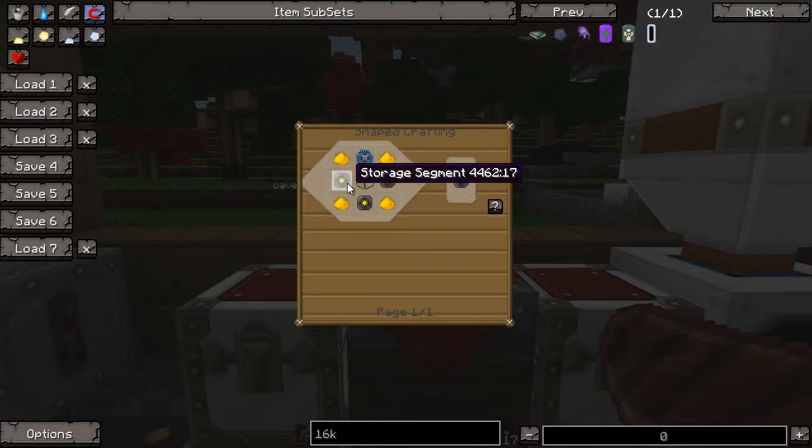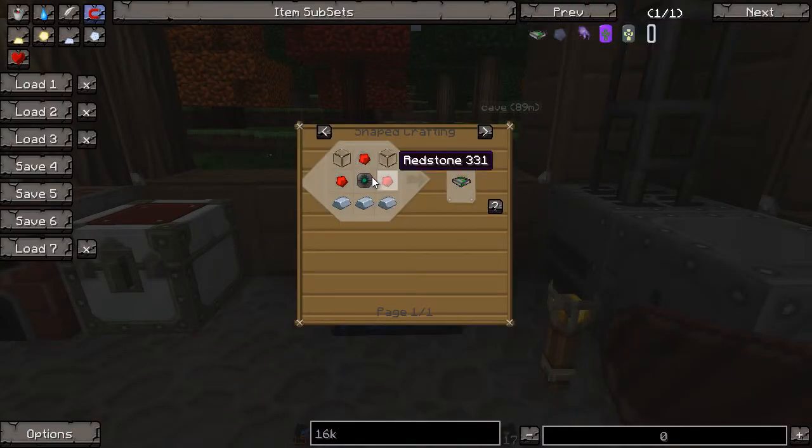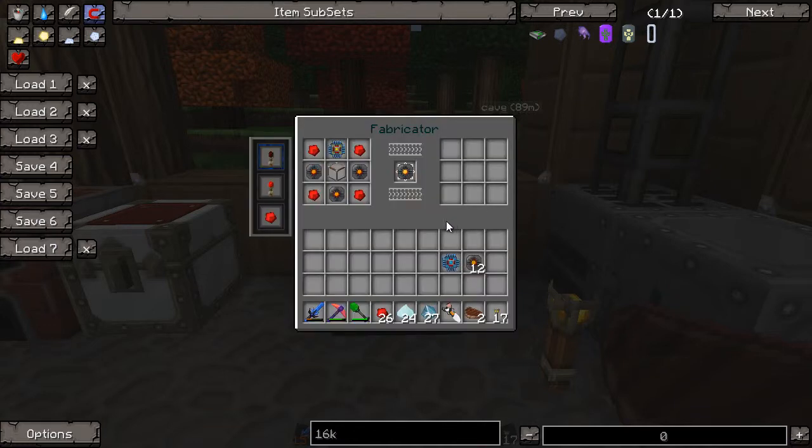Now we need to turn those storage cells into segments — we need a basic processor and three storage cells. Let's switch the recipe up, put our storage cells in there, some redstone, and a basic processor. I made too many storage cells — I was supposed to make nine. In the process, I used my basic processors up. So I need to make three more basic processors.